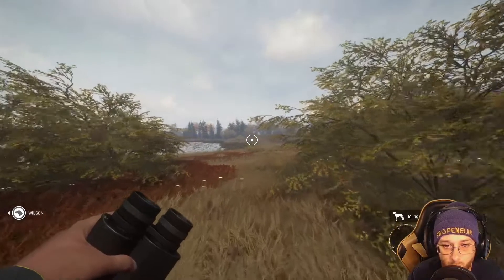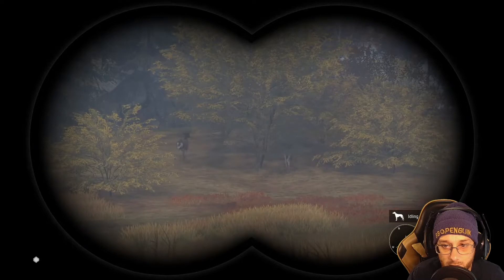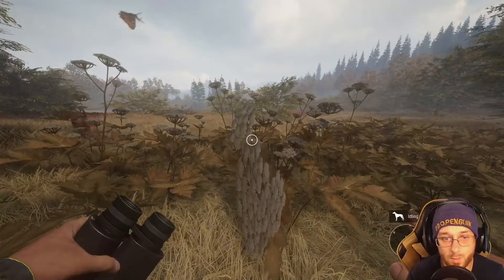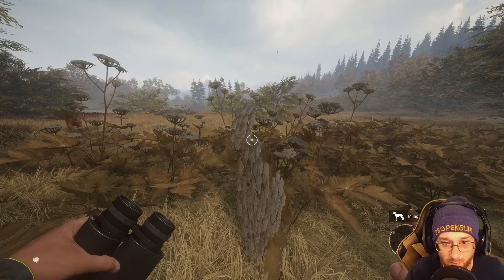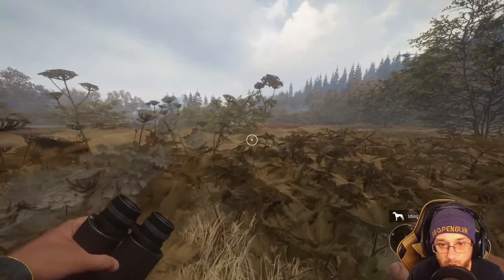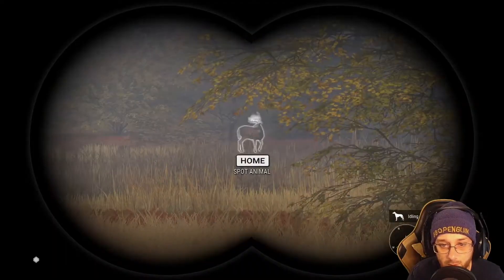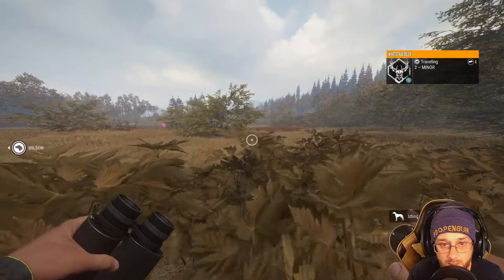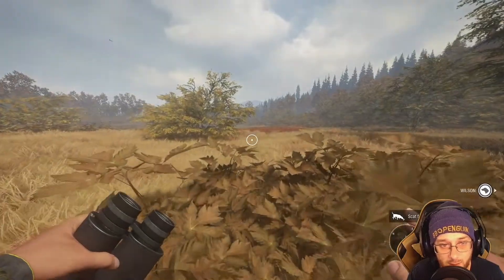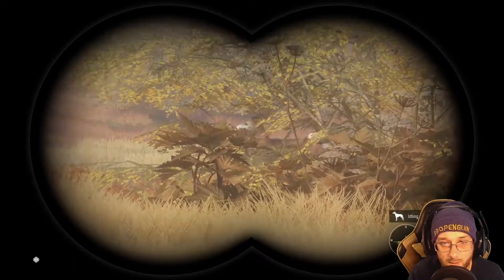We're just coming up to a watering hole now, still on the trail of the black bear. There's a few deer over there — actually quite a lot, I think there's like six of them. What I've decided to do, because we've lost the bear tracks, is go after a deer. There's one right here that I've just seen, and a few over there as well. We're going to try and sneak around and get a shot on these, just so we can bag a kill.